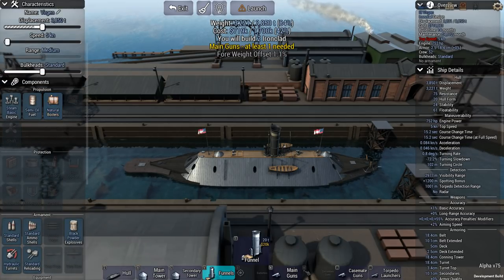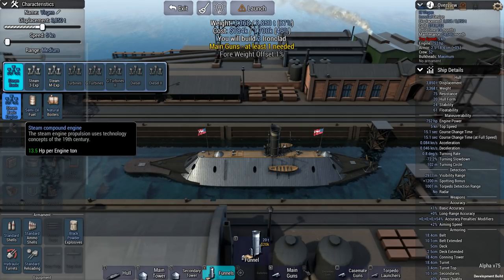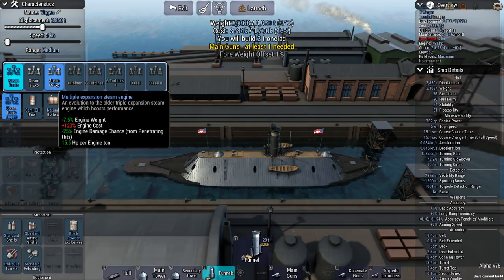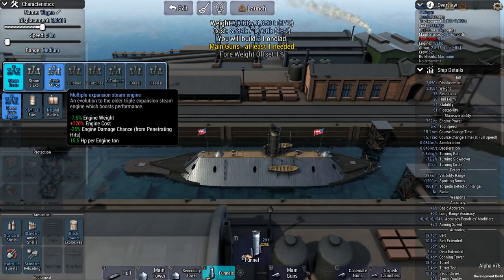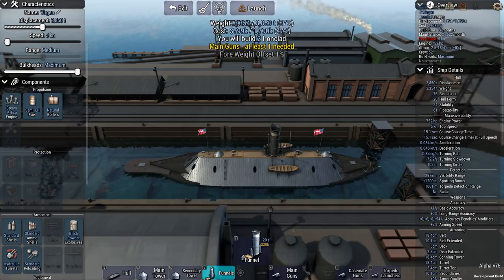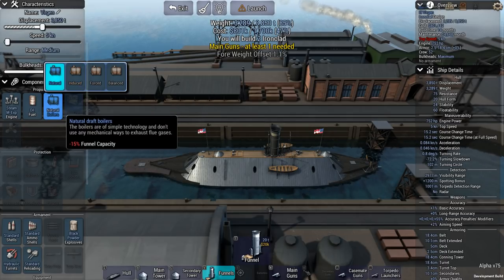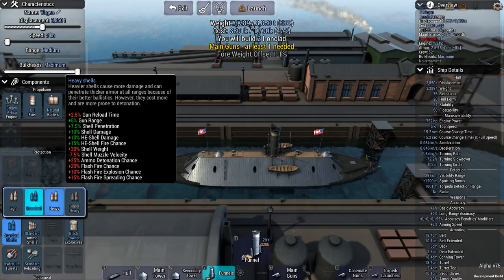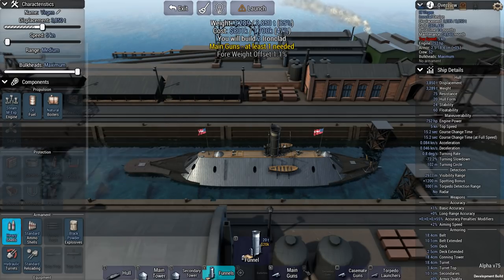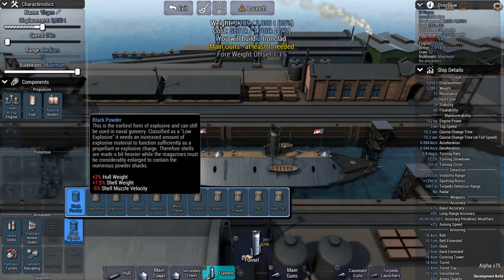What can I do to make the ship more survivable? Maximum bulkheads. Steam engine — it's just going to make the ship marginally lighter, but also a bit more expensive, but I still have a million left so that should be fine. Let's put oil on her, and natural boilers. Shells — heavy shells, more damage, penetrate thicker armor. And then black powder. You don't have any other options.